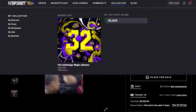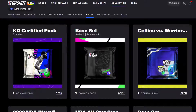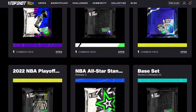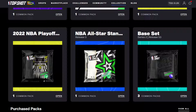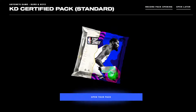We're going to jump right into the collection of packs - we have quite a few to open. We have a KD certified pack, one base set from series two where it was released 44, the Celtics Warriors reward from a flash challenge, an NBA playoff pack, a serial release three from the NBA All-Star standard pack, and two to three base series two packs. We may not open them all today but let's see what we get into. We're going to jump in with the KD pack - we got this off a flash challenge.